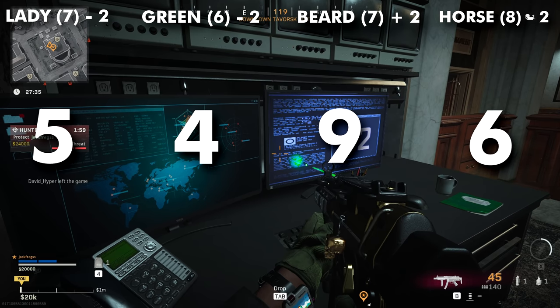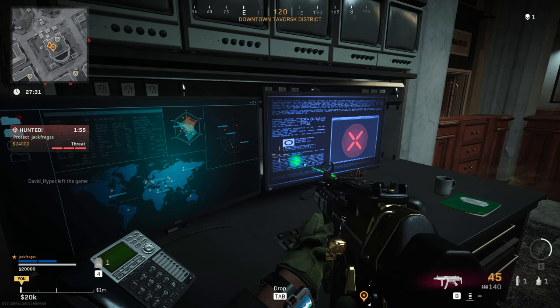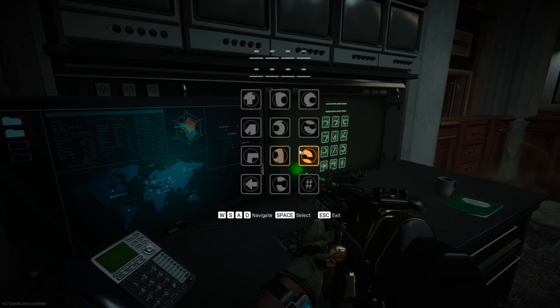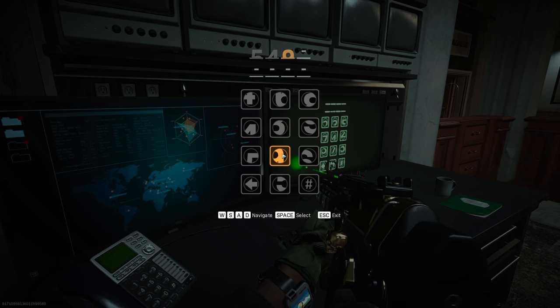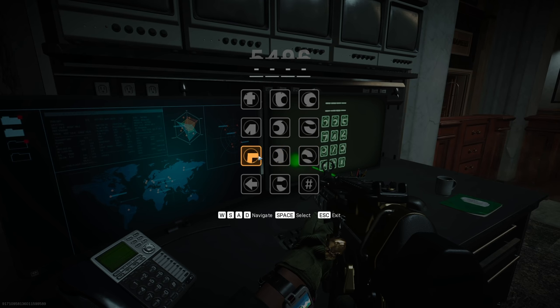So my full code is 5-4-9-6. Your code will be different and individual to you. Go back to the computer, watch the sequence again, and you'll be asked to enter the code in two halves — top row first, bottom row second. It's pretty easy to work out; just visualize the numbers in your head and you can put it together.